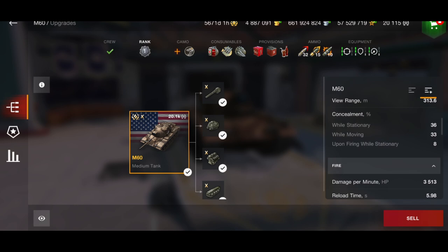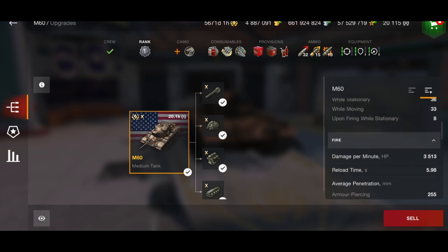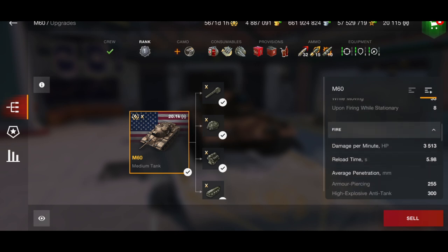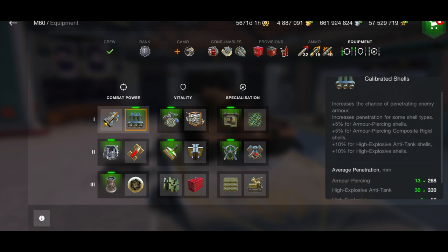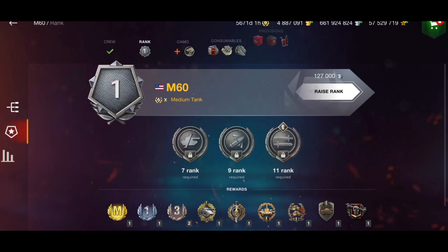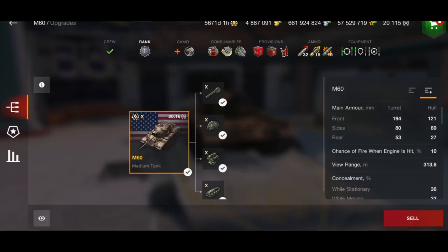The DPM is pretty decent at 3513, which is very good DPM for what it is — six-second reload. Penetration is 255 on your AP and 300 on your HEAT. In the game you'll notice I'm not running calibrated shells, but with 300 pen on HEAT you should be running calibrated shells on this tank.